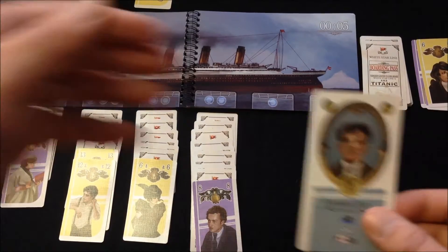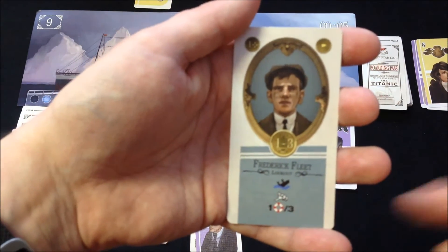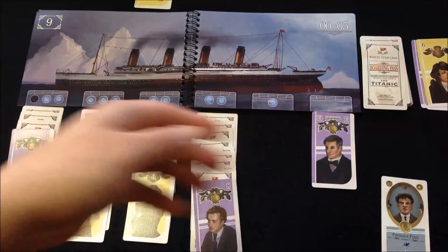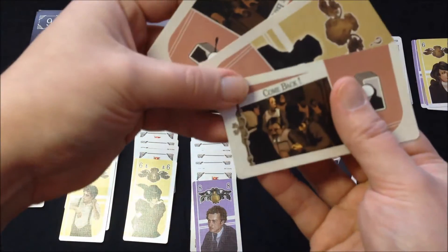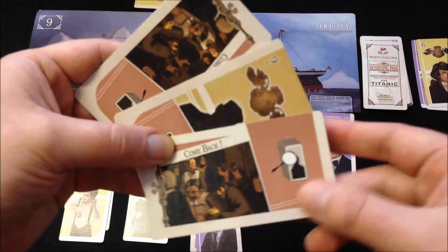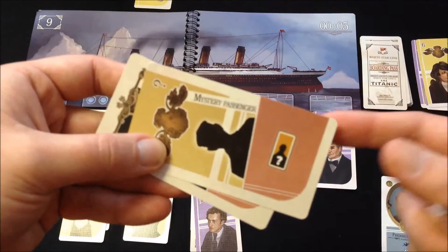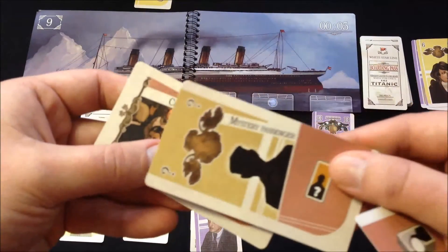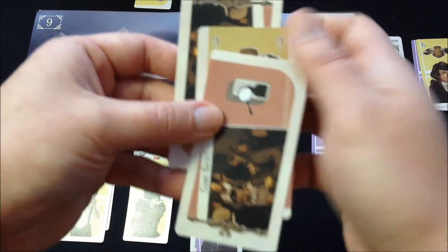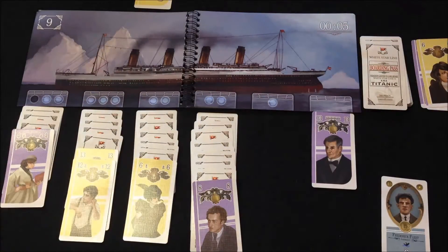Nothing happens yet — it's only after the third failure that something triggers. The bonus is that you draw an action card. My character ability lets me draw three action cards on a failed rescue and choose one. We draw three: one lets you retrieve a passenger from the discard pile, another is the mysterious passenger that can stand in for a missing passenger. Let's take the mystery passenger.